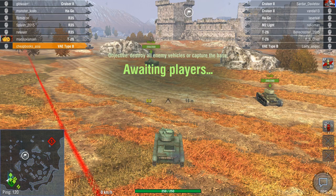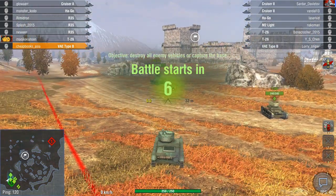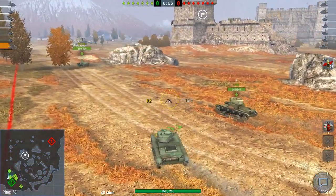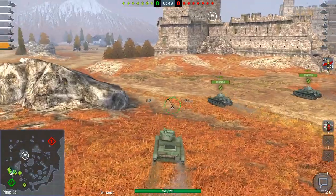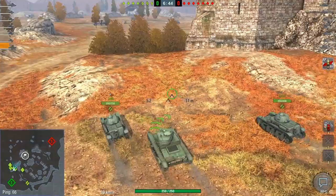This vehicle is a VAE Type B, a Chinese Tier 1 light tank, and the map is Fort Despair. I'm going to head near the encounter cap. There's a wall and a little mound, and I'm going to park on that mound behind the wall to work on any tanks that come out in the field. We are all Tier 1 tanks, so it should be a fairly easy battle.